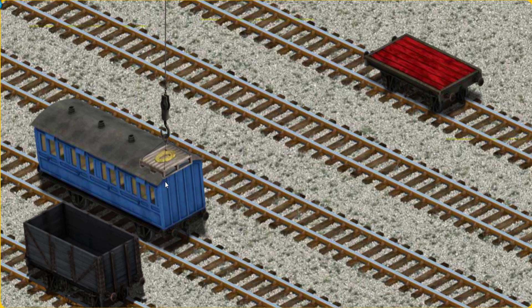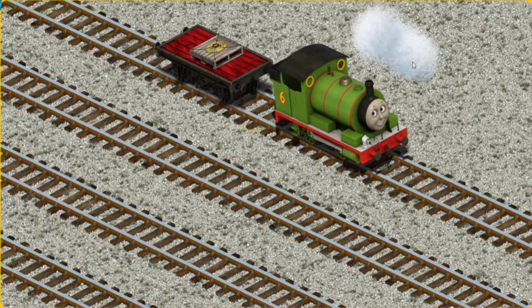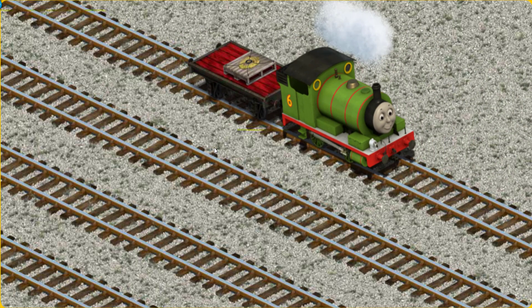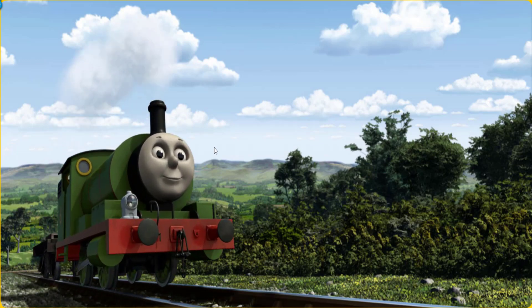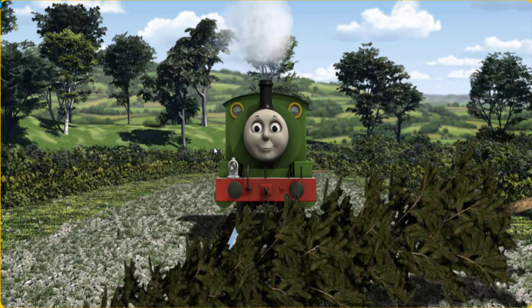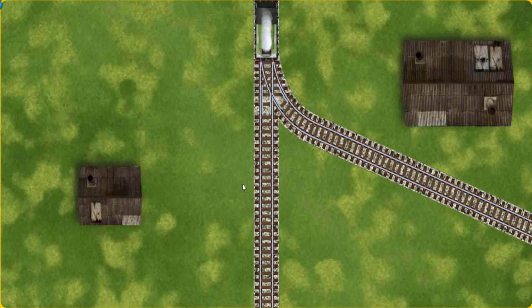We're looking for something else. Help Cranky find the red flatbed. That's it! Percy pumped his pistons and puffed out of the docks. Suddenly, Percy had to stop. He needed to go a different way. Help Percy find the track that goes nearest to the smallest building.